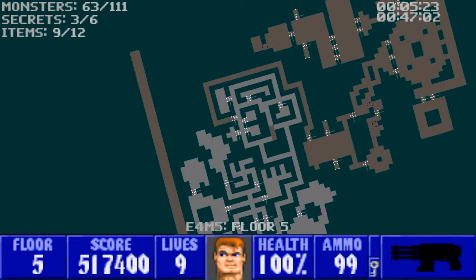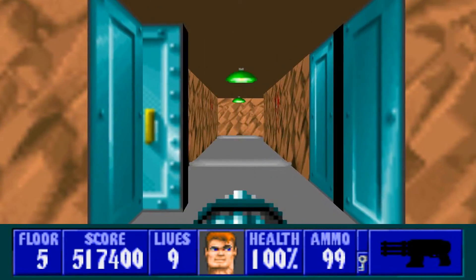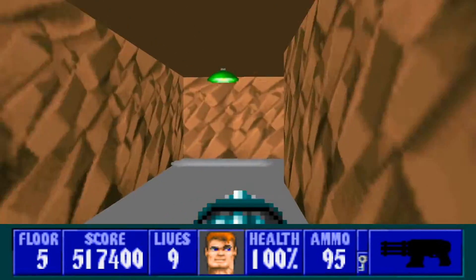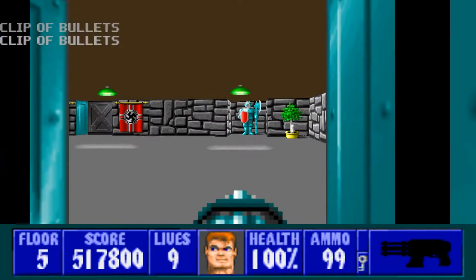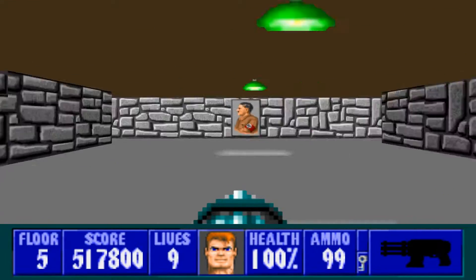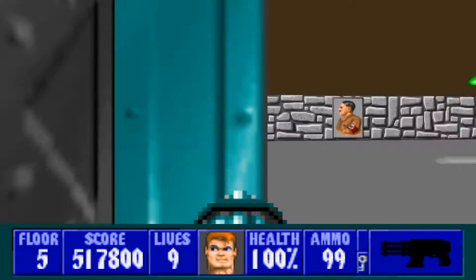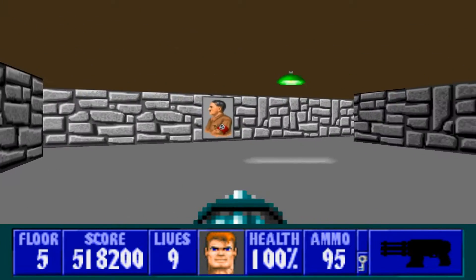I wasn't missing a secret after all - I had this strange feeling like I was missing something. Anyway, let's go through this door and all the way down. Itchy trigger finger - I was expecting those guys. We come out to this area now. This area is kind of peculiar - we have two elevators here and they could both be potential exits, so let's open them up. We can't go through there. Got a barrel and an officer over here, so make sure you get rid of him.